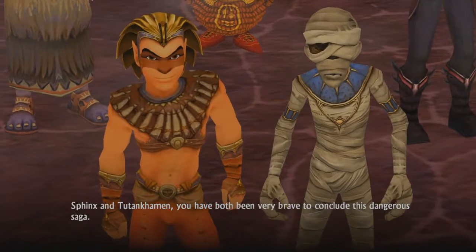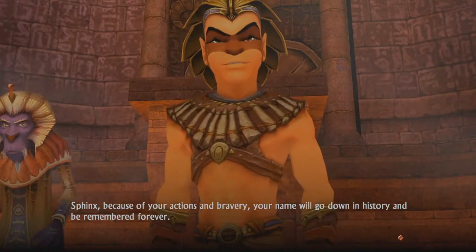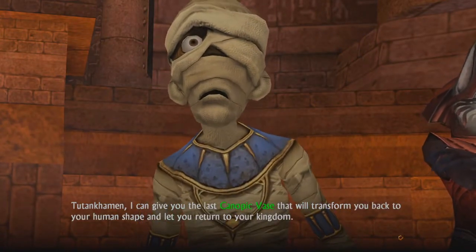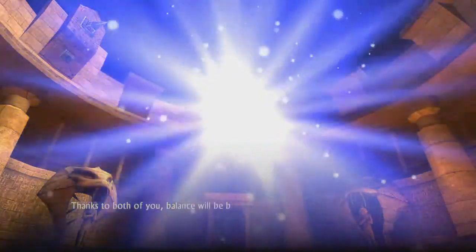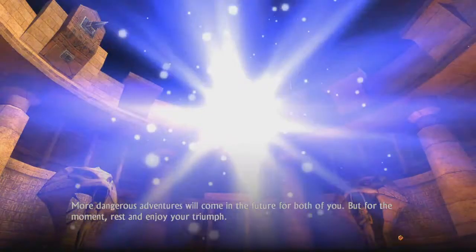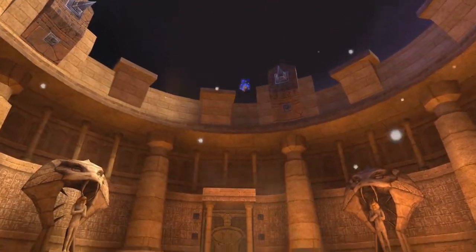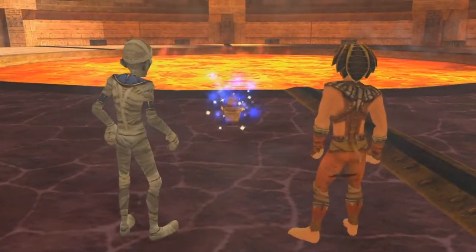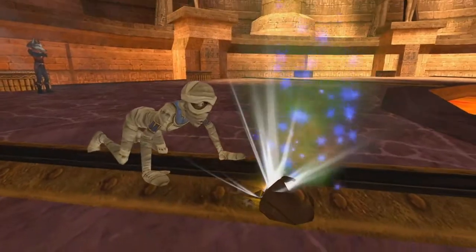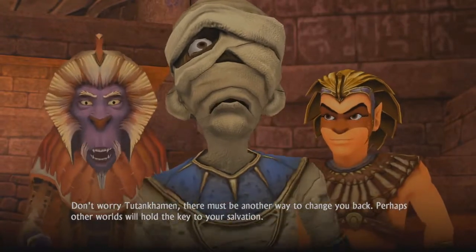Sphinx and Tutankhamen, you have both been very brave to conclude this dangerous saga. Sphinx, because of your actions of bravery, your name will go down in history and be remembered forever. Oh, and you'll get a re-release on the Switch and PC by the way. Tutankhamen, I can give you the last canopic vase that will transform you back to your human shape and let you return to your kingdom. Thanks to both of you, balance will be brought to the worlds for many generations to come. More dangerous adventures will come in the future for both of you, but for the moment, rest and enjoy your triumph. Wow, that's a bit of a jerk move there, Osiris — just imagine if you knocked it into the lava. Don't worry, Tutankhamen — there must be another way to change you back. Perhaps other worlds will hold the key to your salvation.